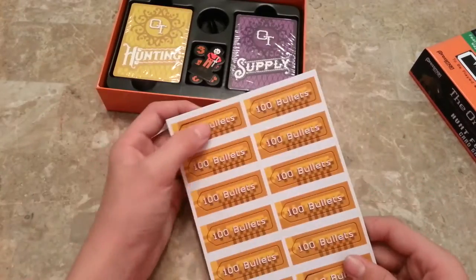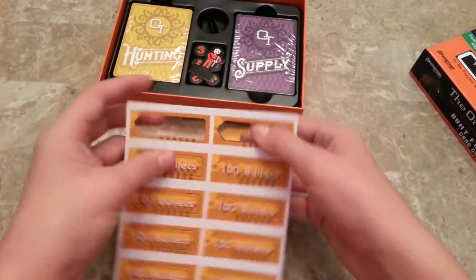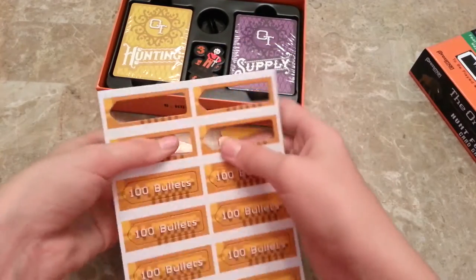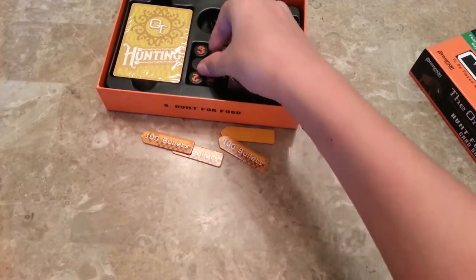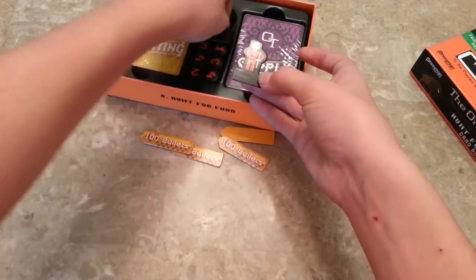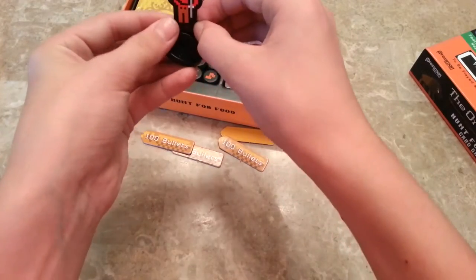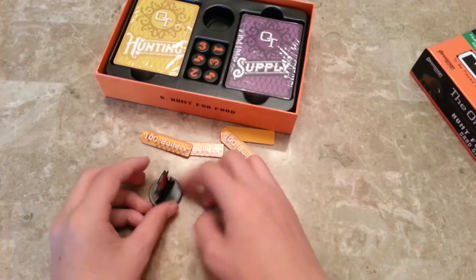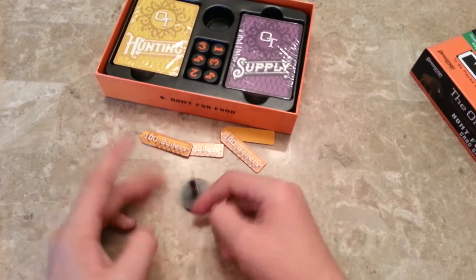These are your bullets — 100 bullets total, very thin cardboard. There's also a new little hunter figure you use, along with his little stand. The direction he faces is important in the game, which is a cool mechanic.